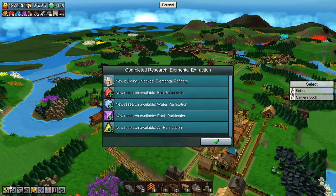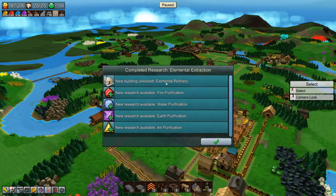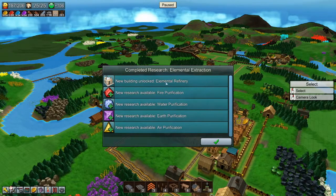Three, two, one, there we go. So that unlocks the elemental refinery, the fire, water, earth and air purification processes.